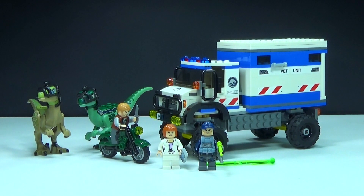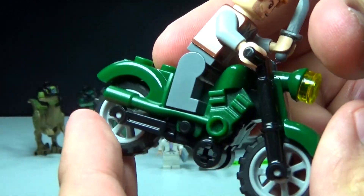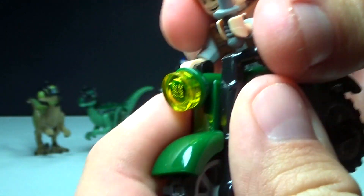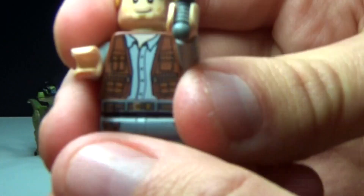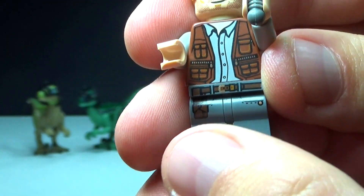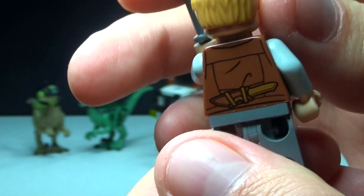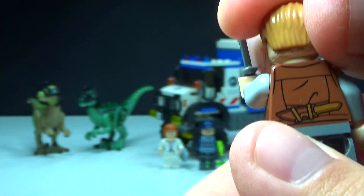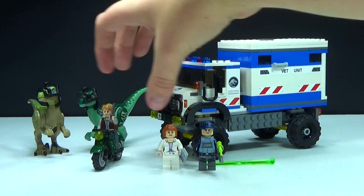Here is the Jurassic World Raptor Rampage set. We'll start off with the new minifigures. This is Owen and his motorcycle, which is Chris Pratt's character. He has a really cool green motorcycle, printing on his torso and legs with pockets and a jungle explorer look, and he comes with a knife on the back. He also has a second face.